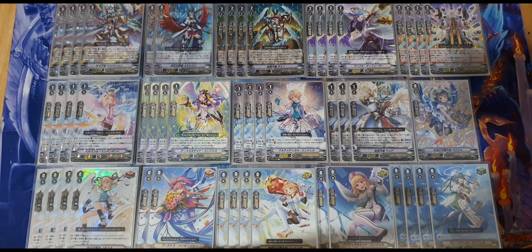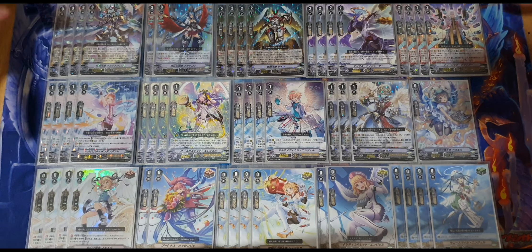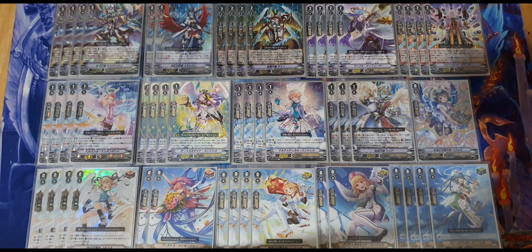For triggers I run six crits, six draws, and four heals. Trigger ratios are preference — you can run eight crits, four draws, four heals. But six draws and four heals really help because you can damage-check or drive-check into draw triggers to get your important pieces. This deck is really consistent when you can get pieces into your hand and filter your deck well.